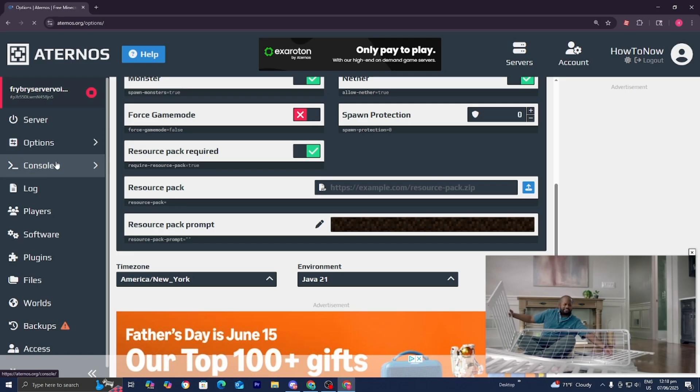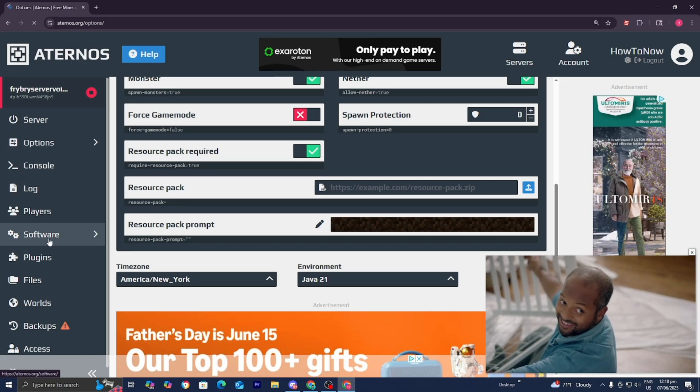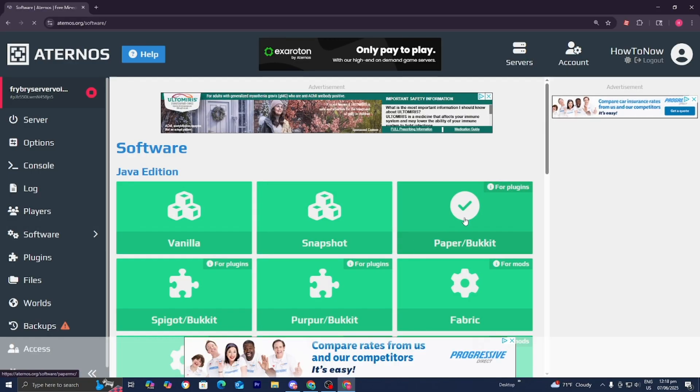The next thing you want to do is go to the left menu one more time, and this time select on Software. We need to install Paper/Bukkit, which is basically going to optimize our server, so make sure you select Paper/Bukkit.